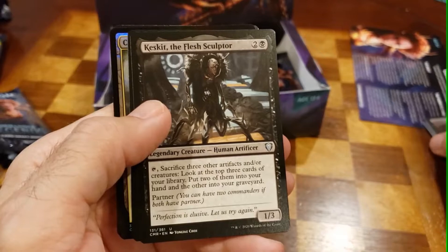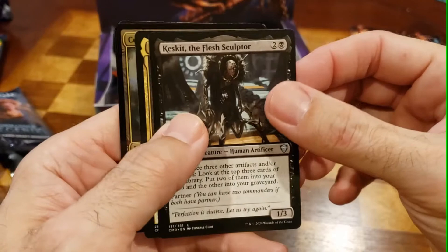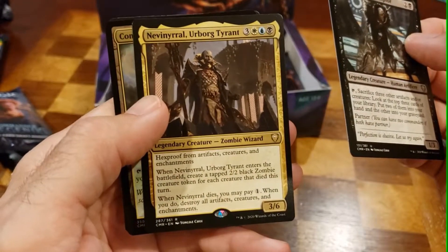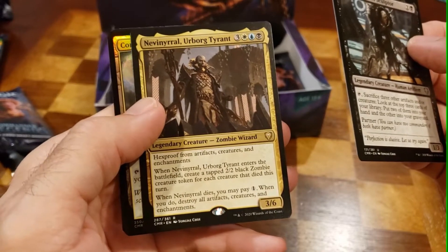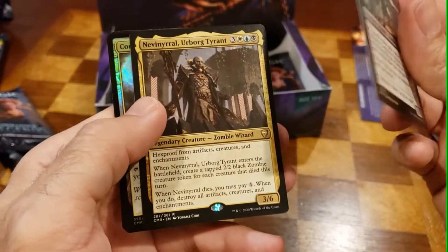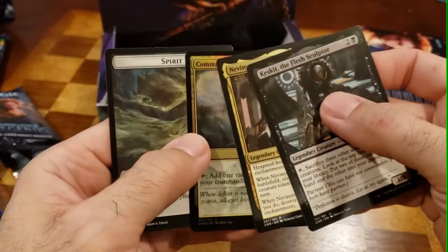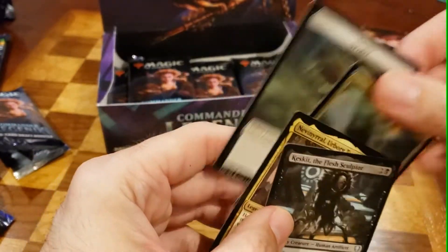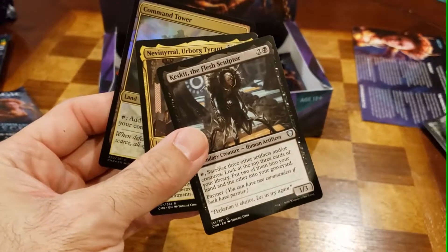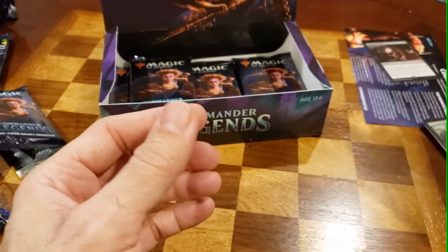Very nice. He's a guy I definitely wanted — absolutely awesome. That's a great pack. All right, good Commander. And check it out — foil Command Tower! That was probably my best pack so far, value-wise and just overall coolness. Pretty cool, decent pull, I'll take it. We'll put that one to the side since I might share that with my playgroup.